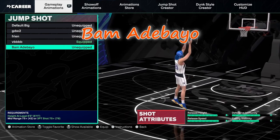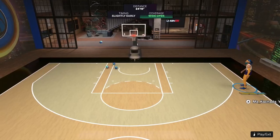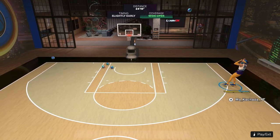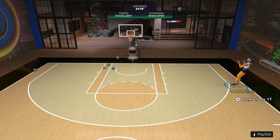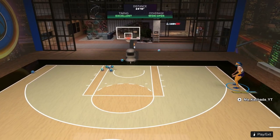The first jump shot you can actually just buy — Bam Adetokunbo. You can see here, it's one of the best jump shots in the game. You can tweak it however you want. You only need a 75 rating in this game and you only have to be at least 6'5". It's one of the cleanest and best jump shots in the game.